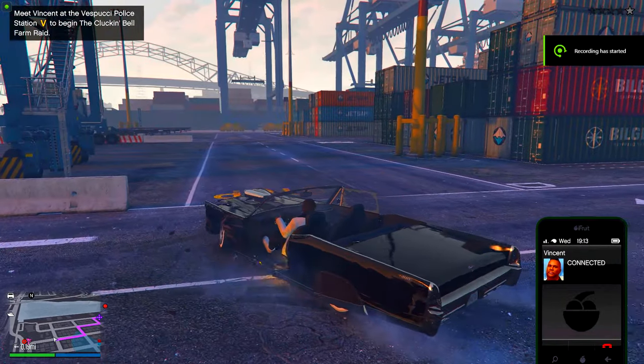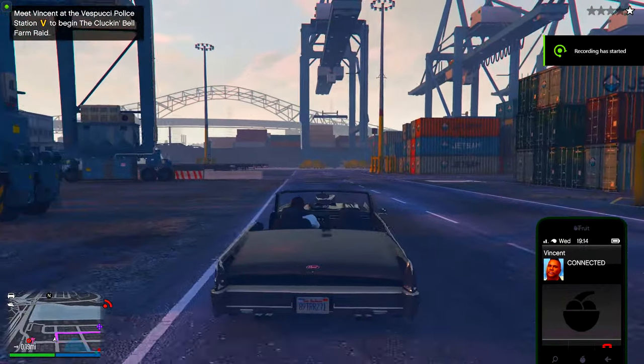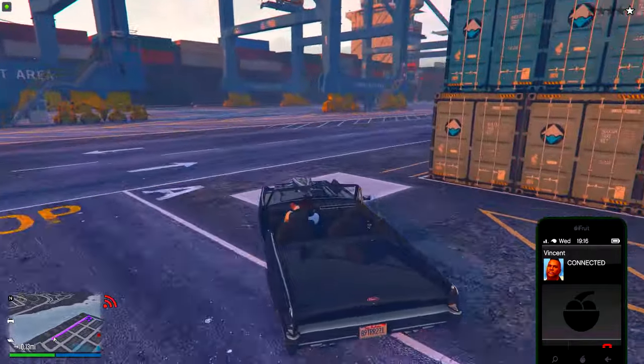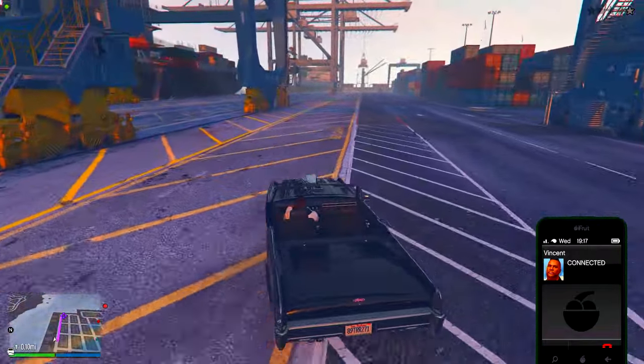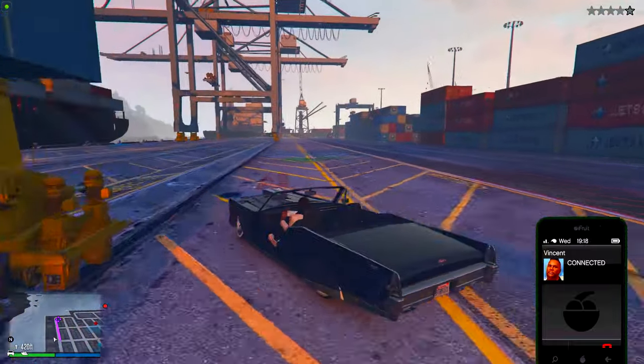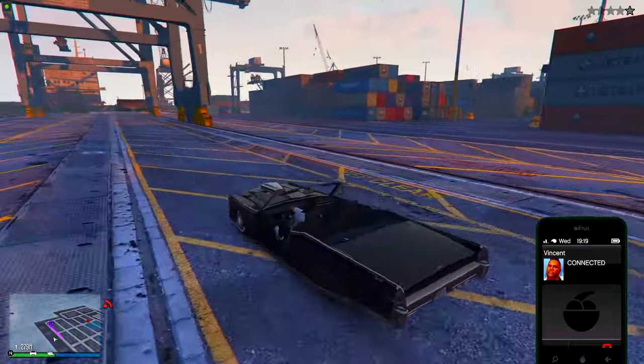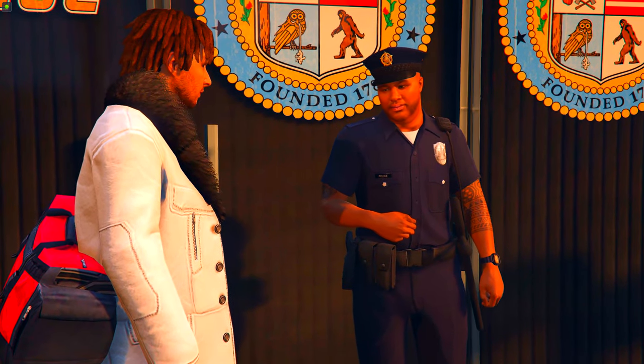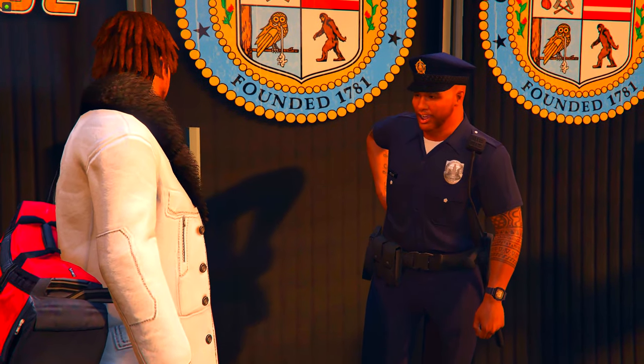I'm actually sick, I have a cold, so if I sound a little weird that's my bad. When you go into GTA 5 you're going to get a call from Vincent — that's this guy right here. Once you open your map you're going to see a V, and once you go there you're going to get a super long cutscene, and from there you can start and do the setups.